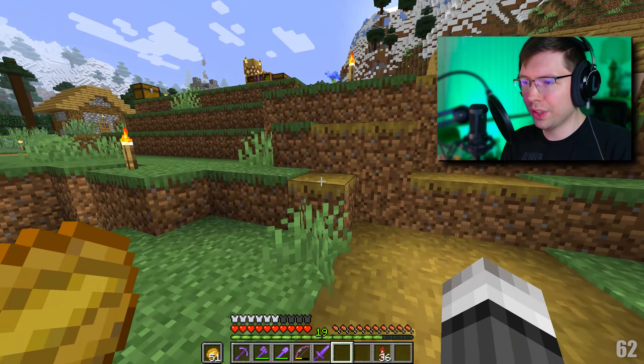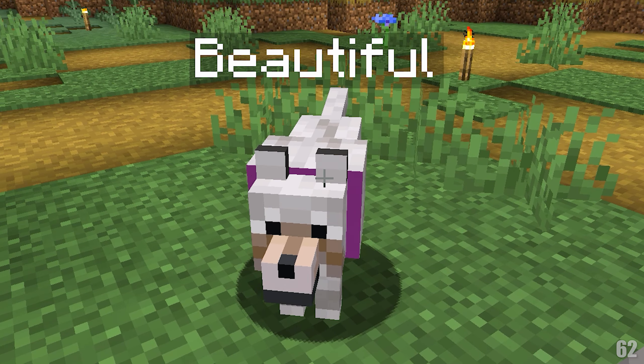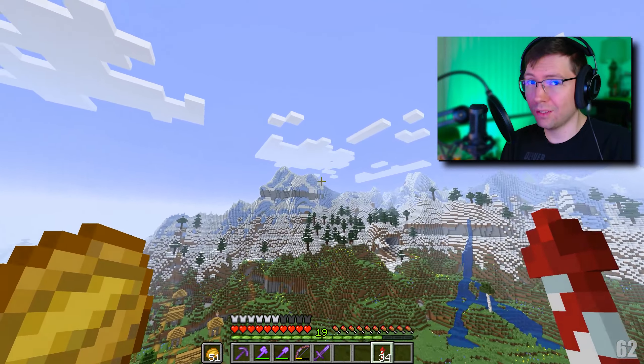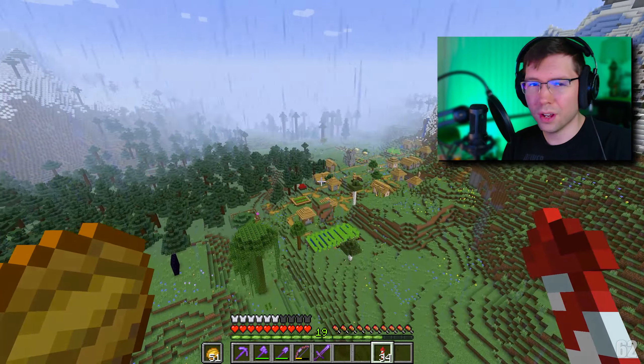First things first, last episode I asked you guys what we should name this cat and nobody said anything. But for some reason this village is just like a cat farm and so many other cats were spawned in, so I name-tagged a few of them — Snowball1, Kid, and Fury. Somebody did suggest a name for the dog. In between episodes I've been running around doing a lot of exploration and gathering resources, and in doing so I've used a lot of firework rockets. This tiny little sugarcane farm is good enough for now but really we need some gunpowder.